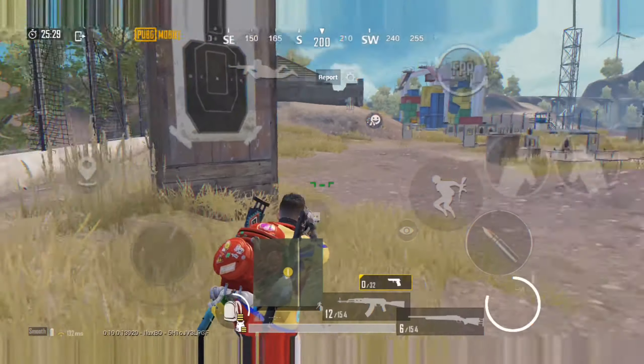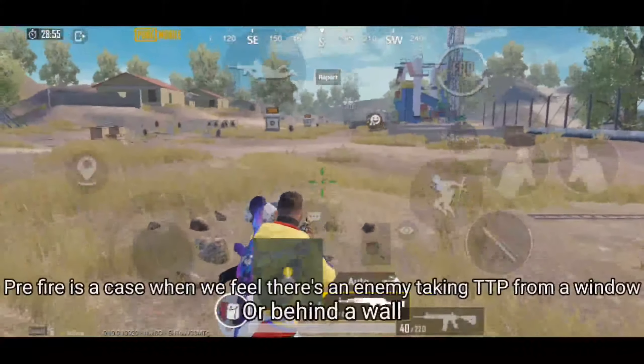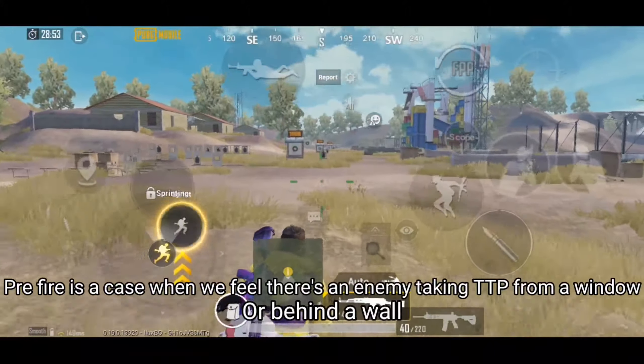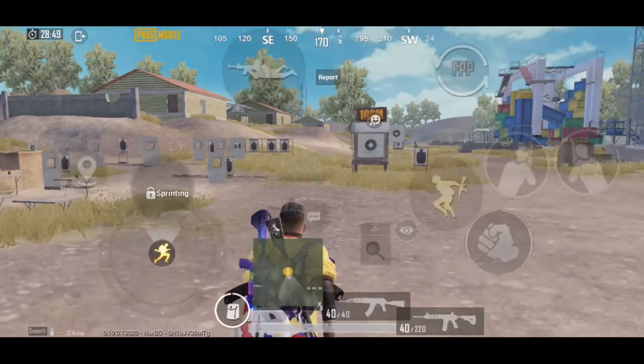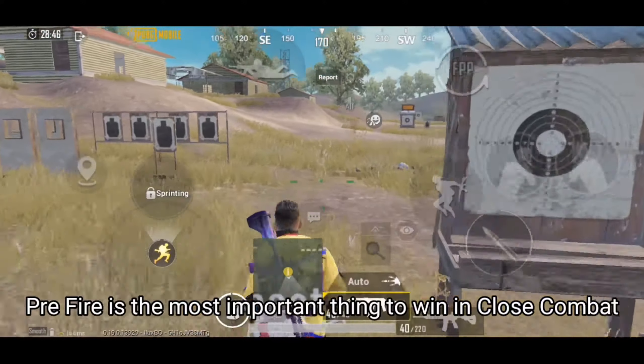Now coming to the main topics. Pre-fire is when you sense there's an enemy taking peek from a window or behind a wall. Pre-fire is the most important thing to win in close combat.